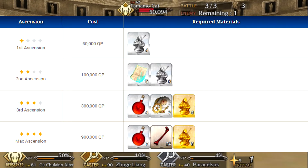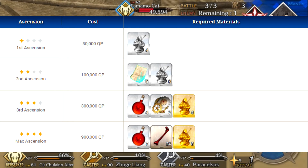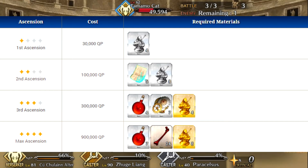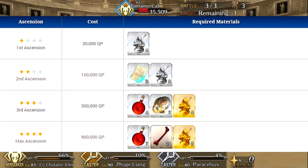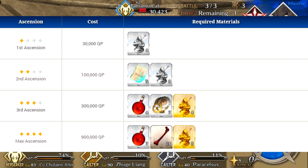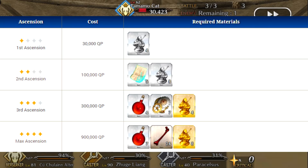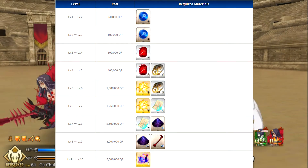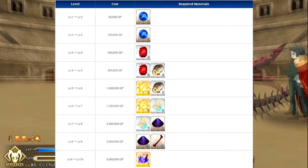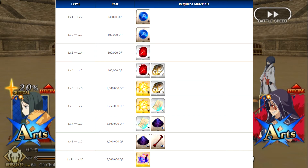For his ascension, the first ascension needs 4 caster pieces and 30,000 QP; second ascension needs 8 caster pieces, 5 forbidden pages, and 100,000 QP; third ascension needs 4 caster monuments, 4 homunculus babies, 7 eternal gears, and 300,000 QP; final ascension needs 8 caster monuments, 7 homunculus babies, 24 evil bones, and 900,000 QP. To max all skills from 1 to 10 you'll need 12 gems, magic gems, and secret gems of caster, 11 eternal gears, 11 forbidden pages, 32 void dust, 48 evil bones, 1 crystallized lore, and 13,600,000 QP.